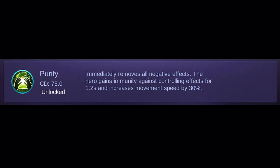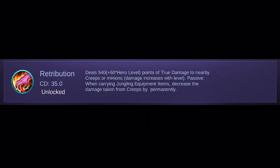One of the best spells to use on Alucard is Purify. This will help you be immune to crowd control skills for a short period, letting you use your skills without worry of being stunned. You might also want to consider Retribution, which deals true damage to the target minion or jungle monster. When you have a jungling item, this spell will decrease damage taken from jungle monsters permanently and help you farm more gold faster.